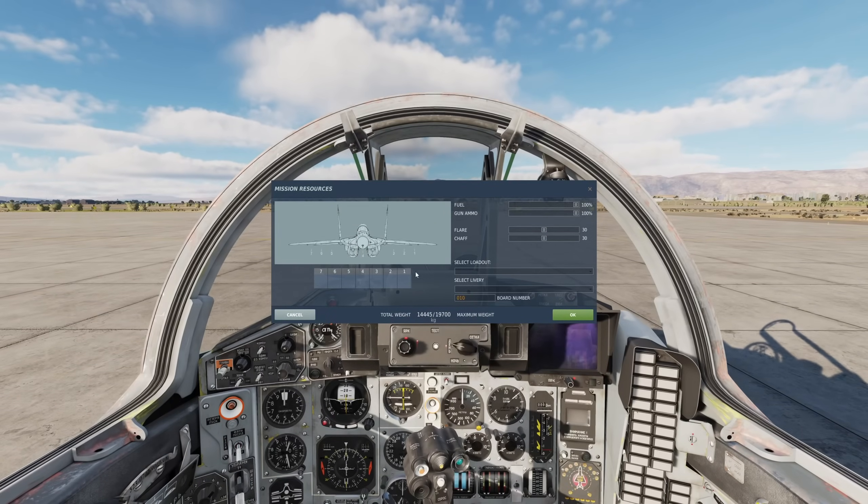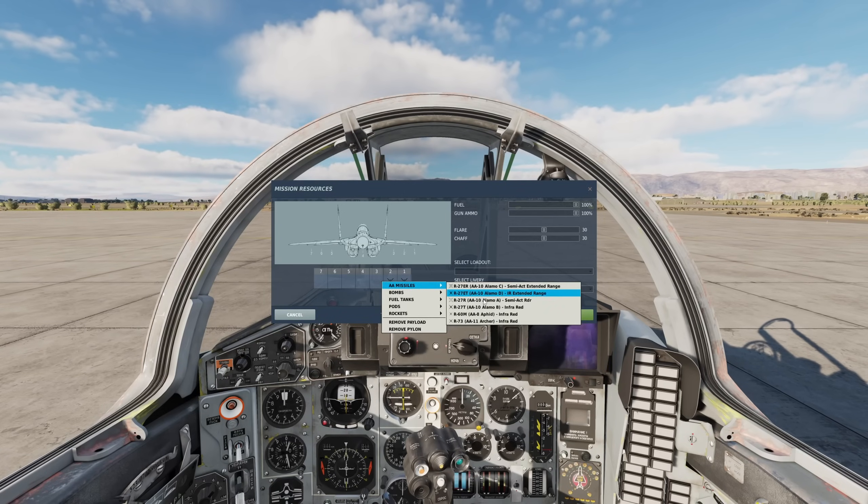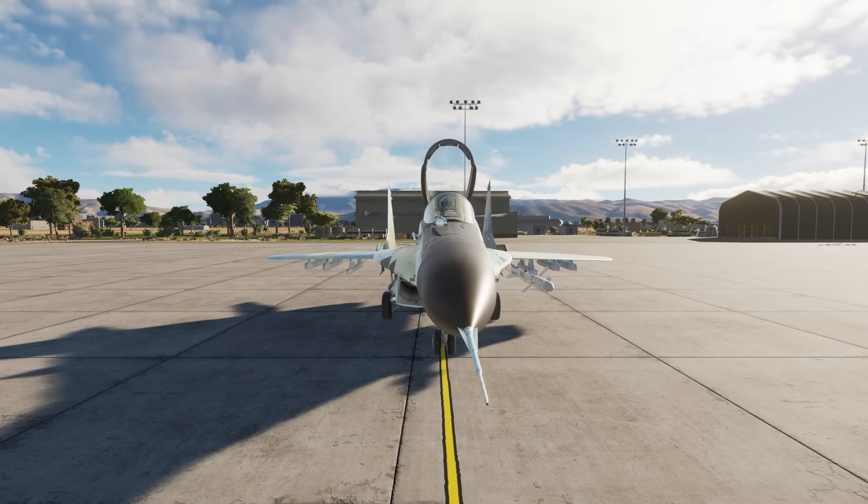Once you have spawned in, we will need to start it up. Here is the first peculiar thing about FC-3: you cannot arm your plane while your canopy is closed or your engines are on. You must do it before starting up your plane, so get in the habit of arming yourself before starting up. This rule is constant across all FC-3 planes.